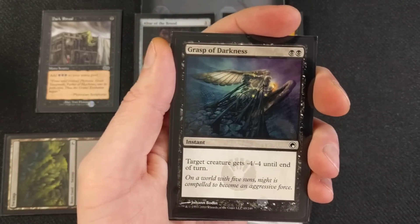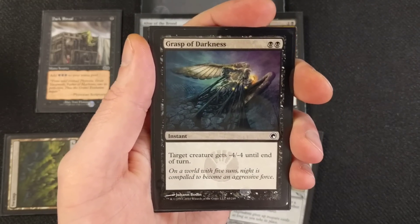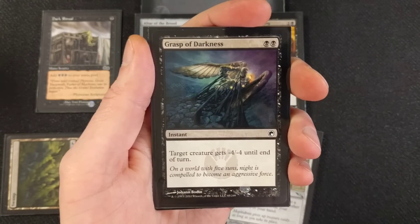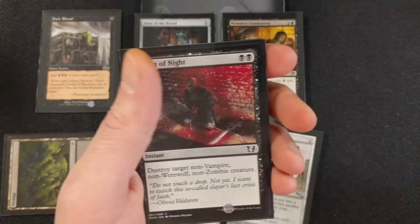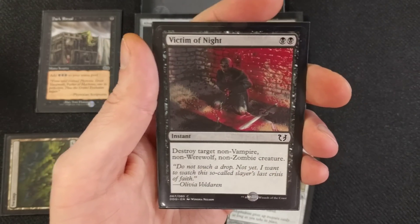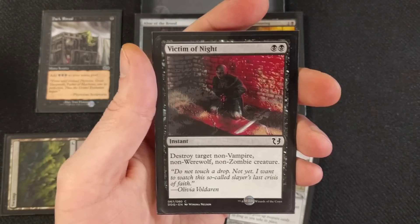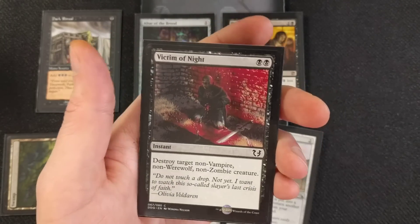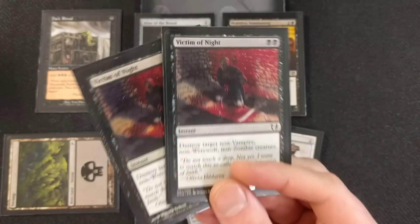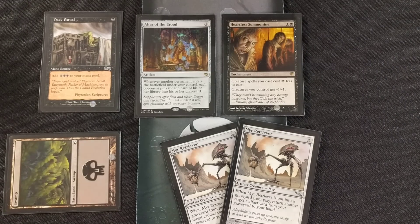Grasp of Darkness is also here as a reminder — you should probably run four in the main board, but if not, it's on the sideboard for more removal. Target creature gets -4/-4, and it's really cheap. Victim of Night — destroy target non-vampire, non-werewolf, non-zombie creature. It's budget and effective, but if your opponent is running any of those creature types, you're out of luck. That's why it's not in the main board.